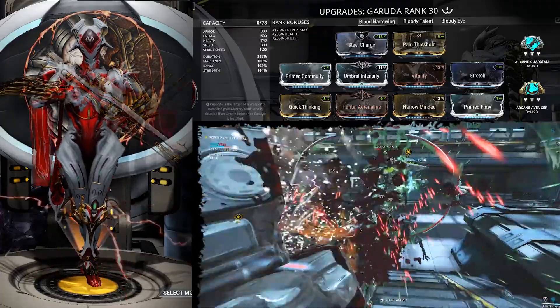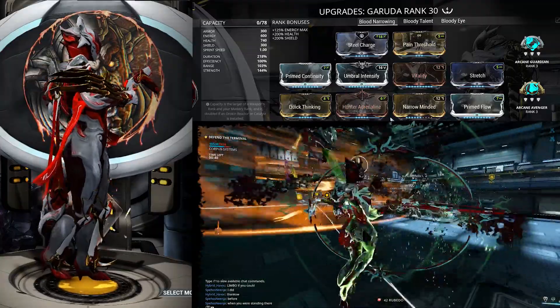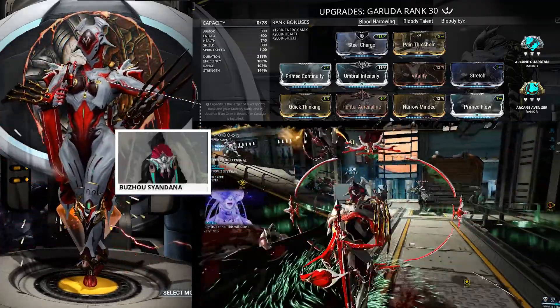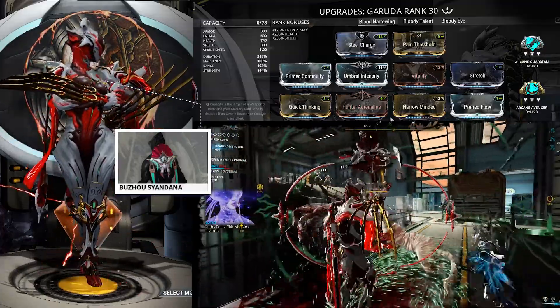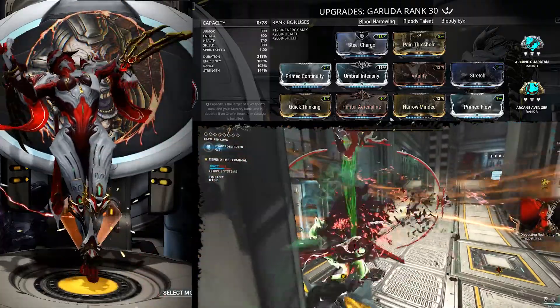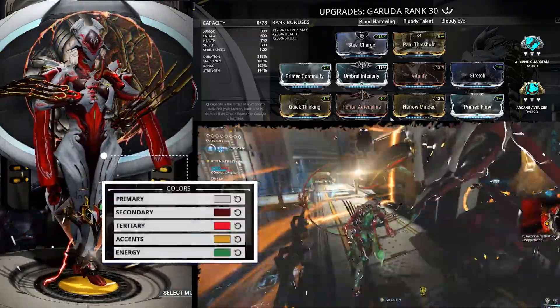This is the less aggressive of the two builds. The way this build works is it gets itself into a corner, using Dread Mirror to take on all incoming damage, casting one or two Blood Altars to refill its energy, and then using Seeking Talons while we're teaming this up with the Rubico as a sniper rifle. It does large damage, and you have complete control over the front of your spectrum.